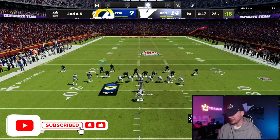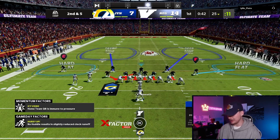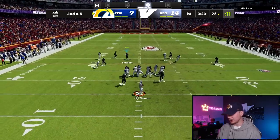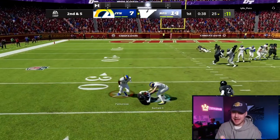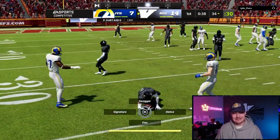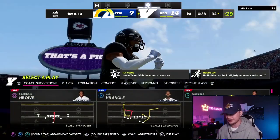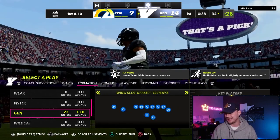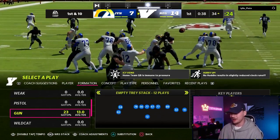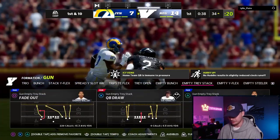We're bringing people down in the box, playing hard flats, giving this guy no time to drop back and pass. He's going to have to block extra people or he's going to throw it right to us. Clay Matthews is coming in fast — that's why we're playing hard flats. Give them no easy reads, and our D is coming up huge making a play. Look at Clay just firing in there, putting a ton of pressure on him.